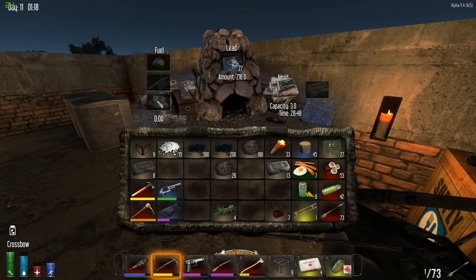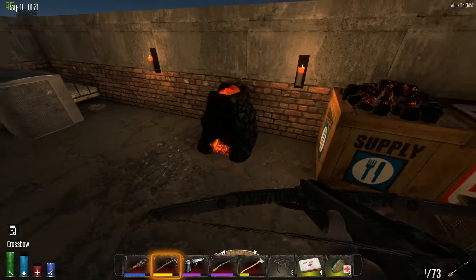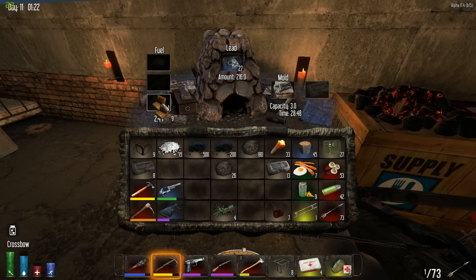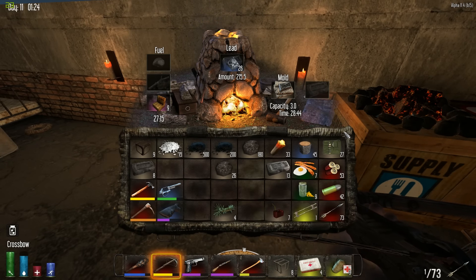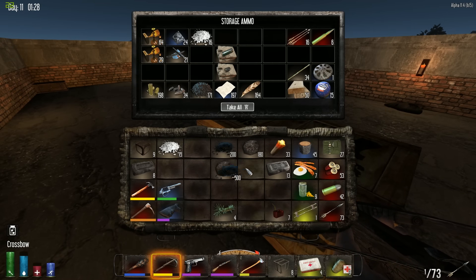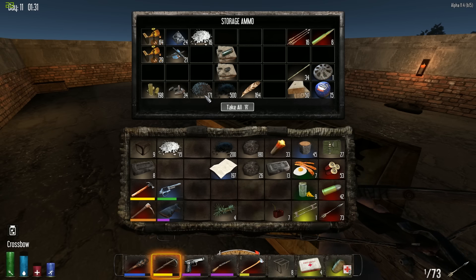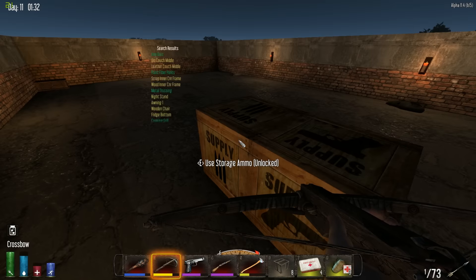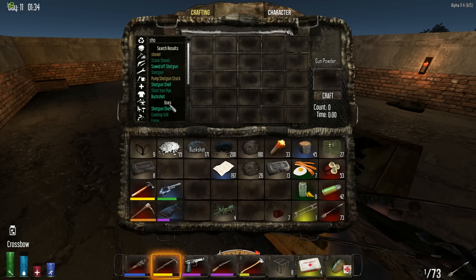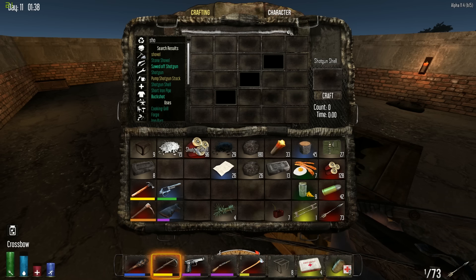Looks like the timer didn't quite work out the way we expected it to, so let's fix that. Let's go ahead and melt down more ingots, and now that we have all this gunpowder I think we'll take some of this buckshot and make some shotgun shells, because we have plenty now. Excellent, truly great.